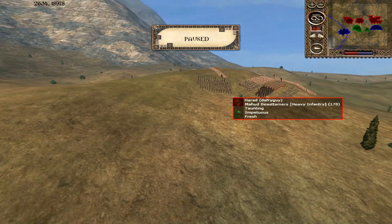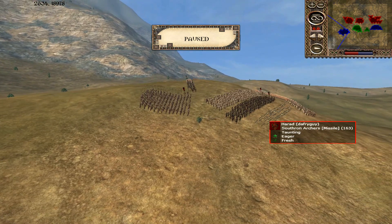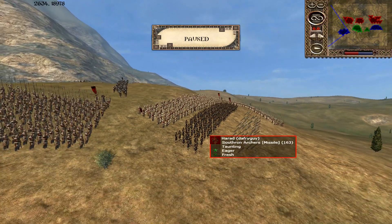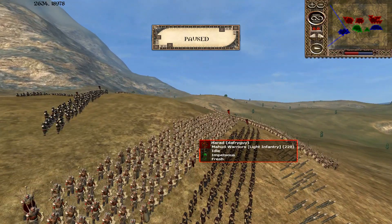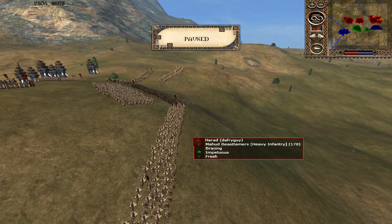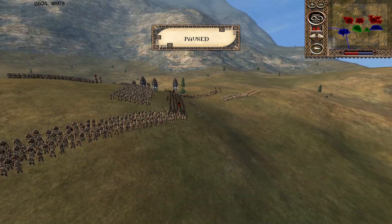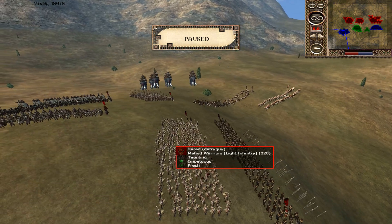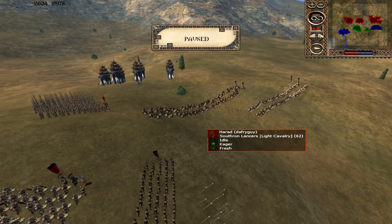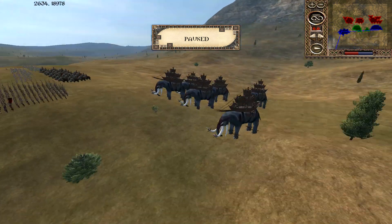Getting this done quick. We've got Harad, commanded by The Free Guy. He's got some Satoran Arches, some Mu'had Warriors, some more Mu'had Warriors, and some Mu'had Beastmasters — Beast Tangers. We have some more Satoran Arches, more Mu'had Warriors, some Serpent Guard, Satoran Lancers — the only ally to bring cavalry.